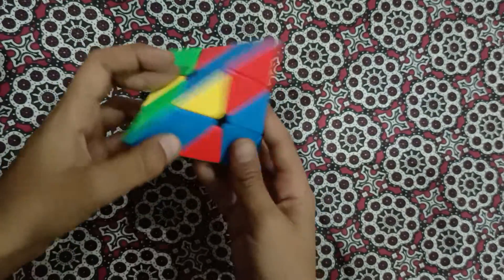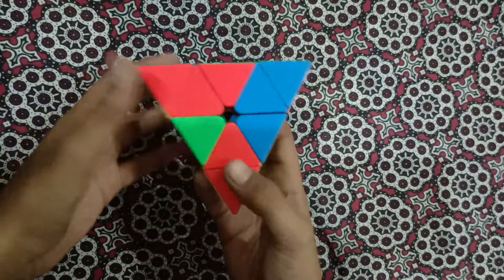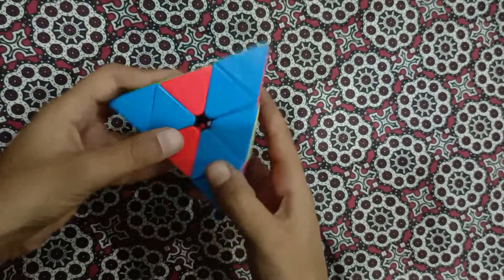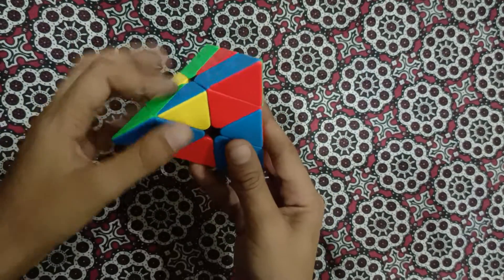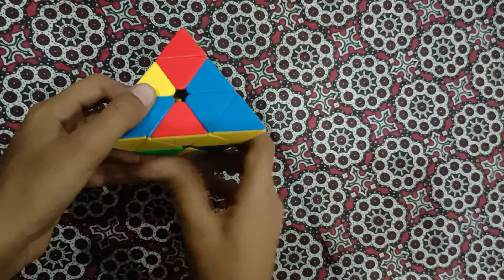After that, our next step is to solve the yellow layer — make the first layer. To do this, you have to find an edge that has yellow on it. Yellow should be facing the bottom.